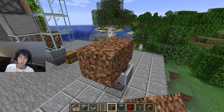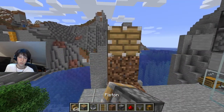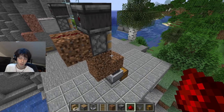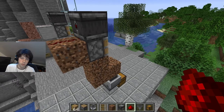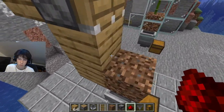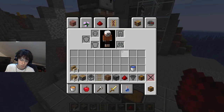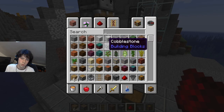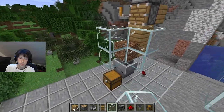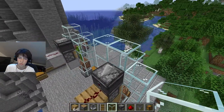We're going to place a random building block to support the piston, then place this observer facing this way, another building block, and the piston. When the bamboo reaches the observer level, it will activate this piston and push it. If we want to see what's happening, we just get glass and place it around the structure. Make sure to cover the top with glass as well.